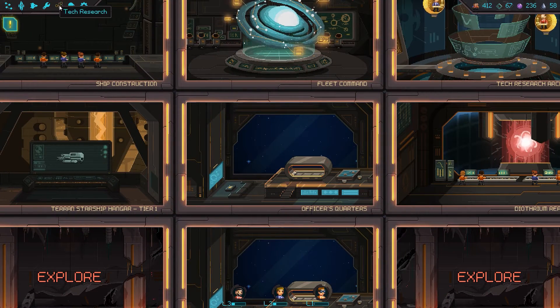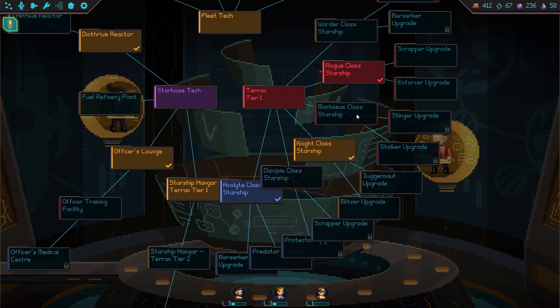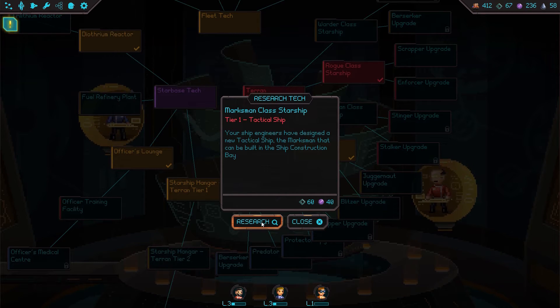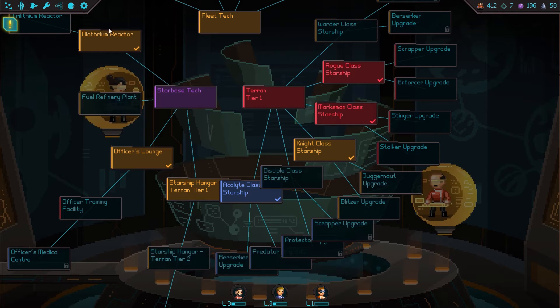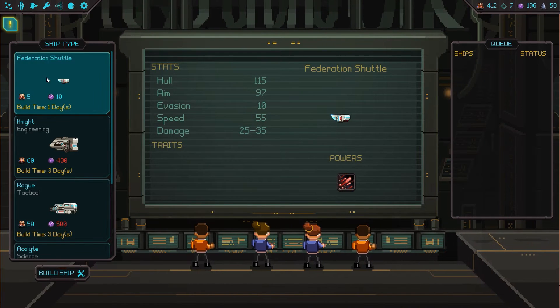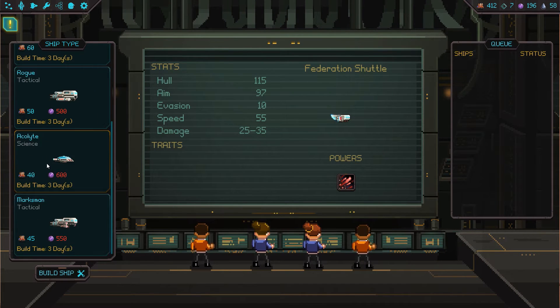We have to wait on that one for tech research. Actually, this is a tier 1 ship — we can fly that now. It's going to require building another ship, but it might be fun. Let's research it — it's only 1640. That unlocks the next ship class. Going to ship management, ship construction — the marksman tactical ship takes 550 dark matter and takes 3 days to build.